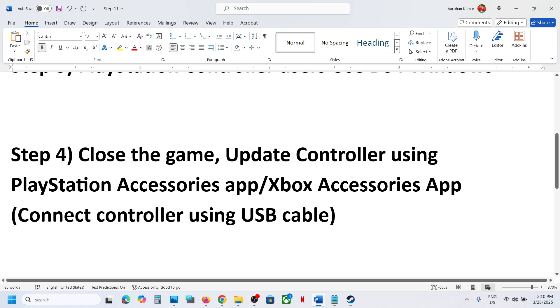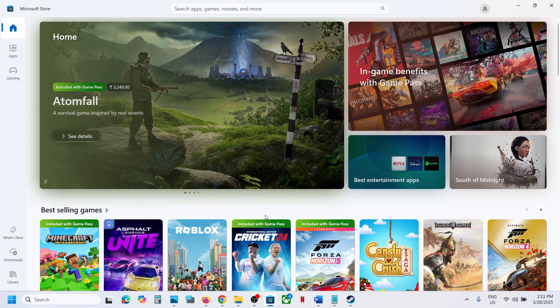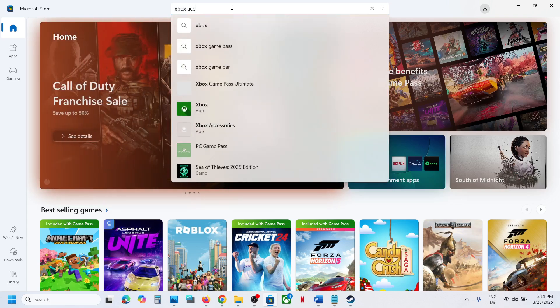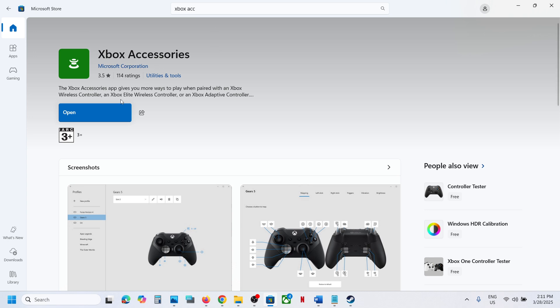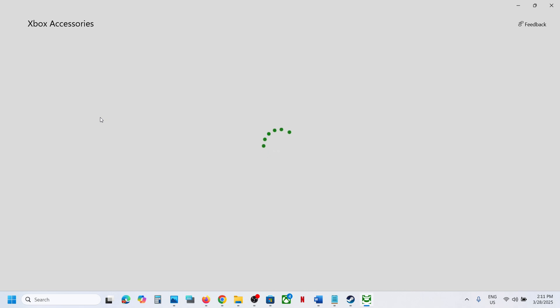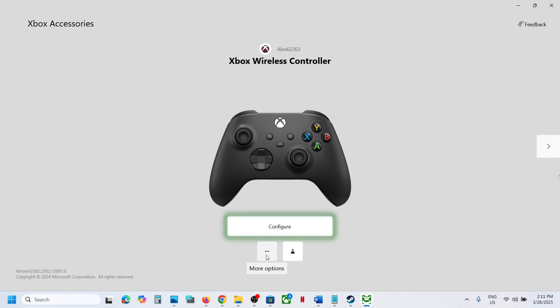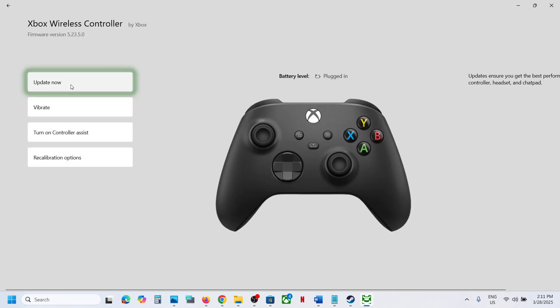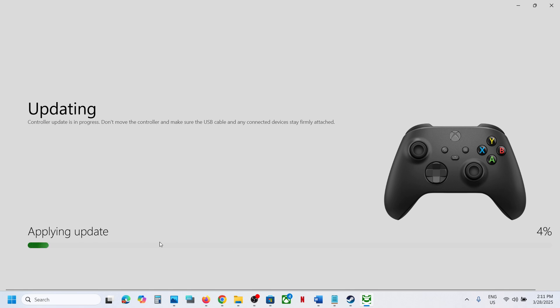If still not working, close the game and update the controller using the Xbox Accessories app or PlayStation Accessories app. For Xbox controllers, open the Microsoft Store, search for Xbox Accessories, install the app, connect your controller via USB cable, click the three dots, select Update Now, and let the update complete. Then launch the game and check.